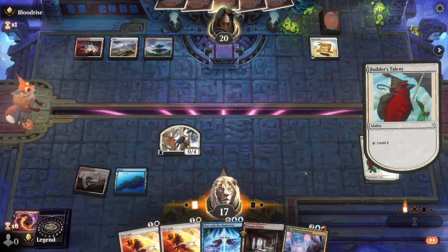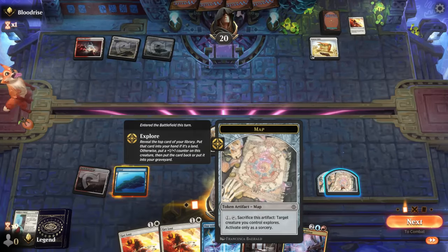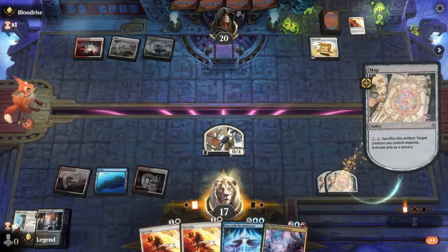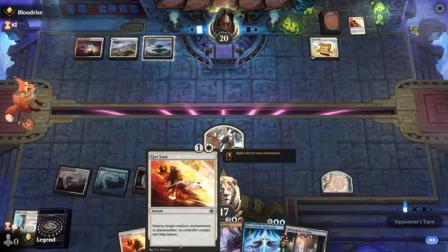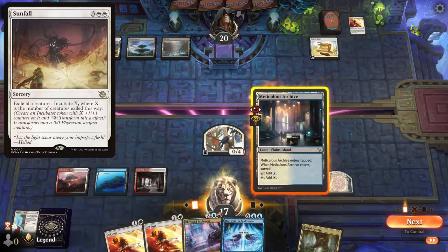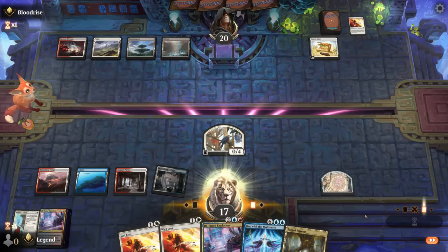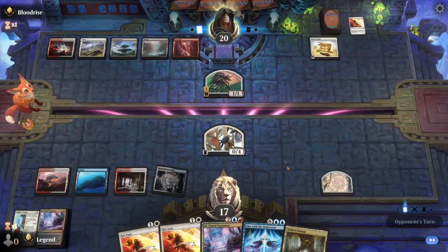Opponent is looking to destroy our Builder's Talent with Get Lost — at least they're not destroying One with the Multiverse, but now we need to find a different reanimation effect. Should we activate the map first or surveil? We actively want land, so let's surveil and maybe draw into it. We're hitting our land drops. Get Lost can answer the opponent's Caretaker's Talent. We need to avoid playing Ojutai into their removal — we can never leave it on the battlefield for Sunfall to exile it. I'll keep the explosion just to draw two; no need to use the map token now. Mirex activates — fine, we can potentially wipe those away.